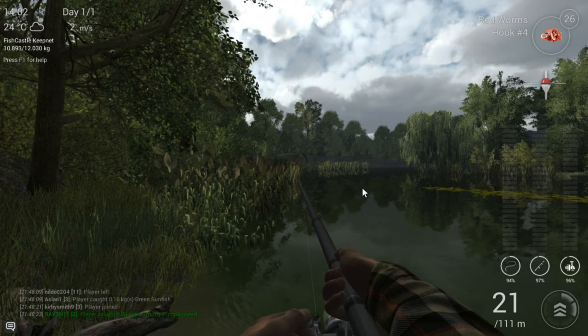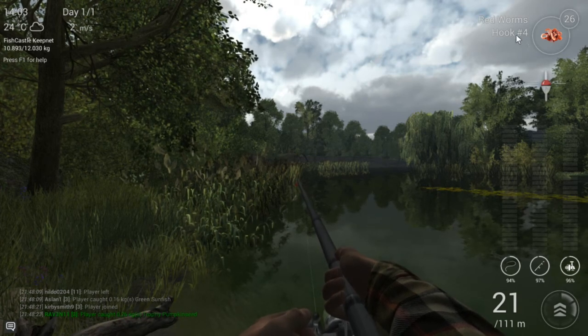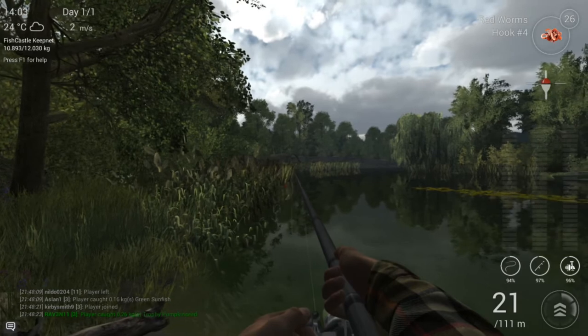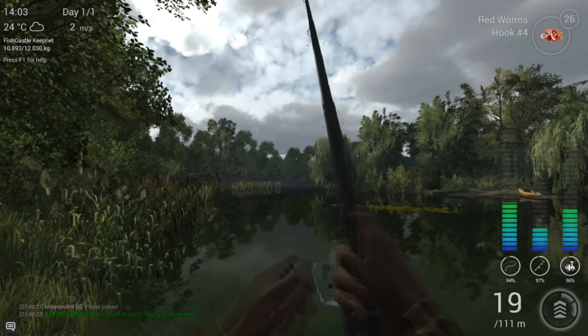If you were to cast here in the middle, it's more likely you'll catch something else - because we're using Rat Worms and we have a small hook, it's more likely that you catch a crappie, or a pumpkin seed, or a bluegill, or a shiner. Stuff like that.